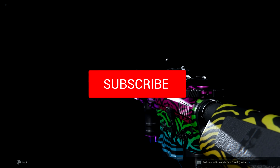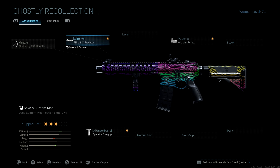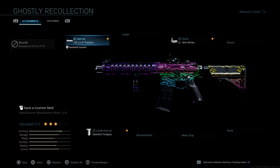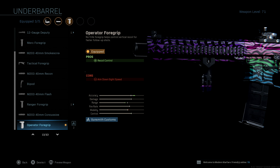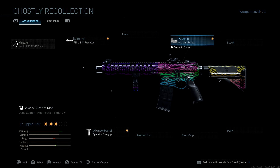If you guys are interested in the channel, make sure you guys leave a like. Just a quick video showcasing what this weapon actually looks like. The attachments that it comes with are pretty basic — it's a 12.4 Predator, which is basically a built-in suppressor on the weapon that reduces range a little bit and blocks your muzzle. The underbarrel is the Operator 4 Grip, which has a decent Spectrum Camo on it as well. And the last attachment is the GI Mini Reflex.